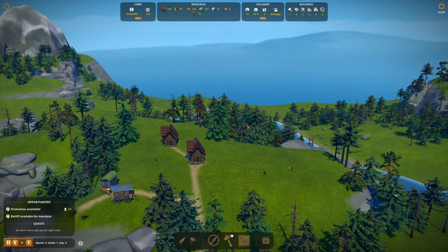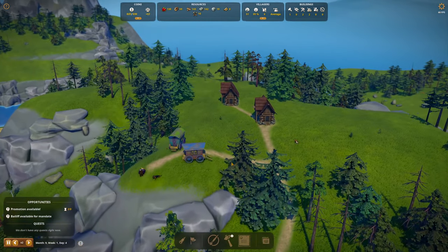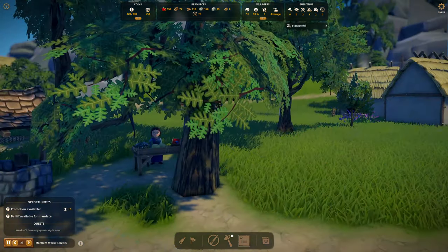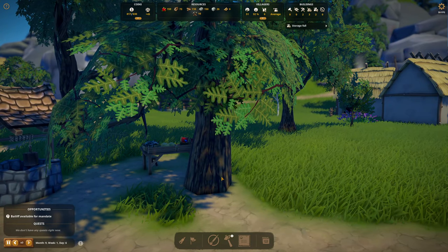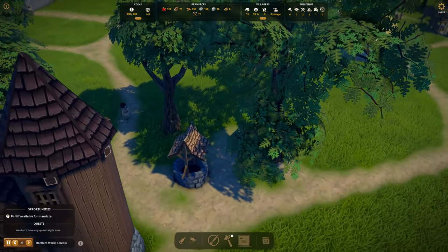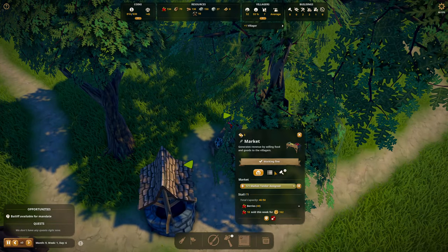I would like it to be this dense — I think that'd be perfect. Pines can probably be planted more densely. 96 happiness — it's magic! I suppose having this tree right smack in front of your market might be hurting sales. I wondered why I couldn't find that market.